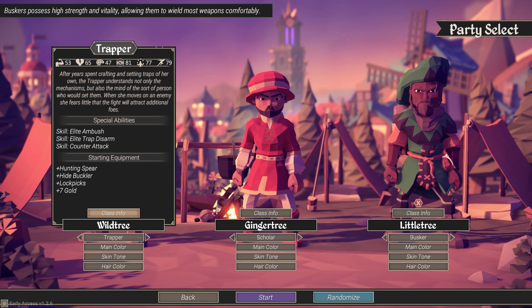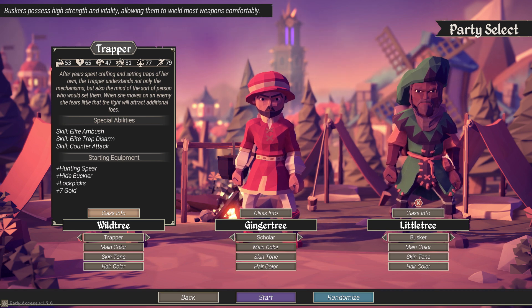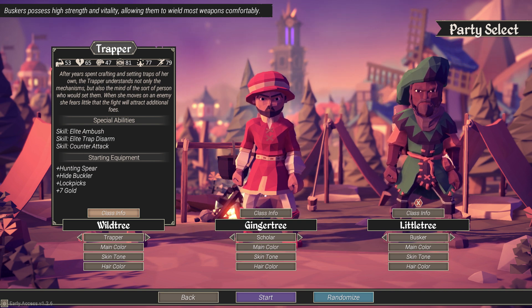She's defined by three different special abilities. First, Elite Ambush — with Elite Ambush, she basically ambushes that only require two rolls to prompt a success, which is nice to have. She also has Elite Disarm, which is great for dungeons — it only requires one roll, or one slot, to disarm a trap. And of course she has Counter Attack, which is a little bit ill-defined, and we'll get back to that shortly.